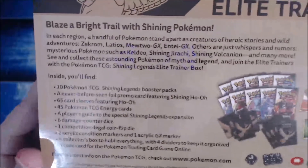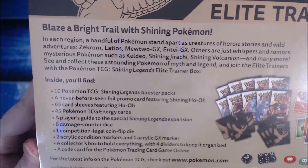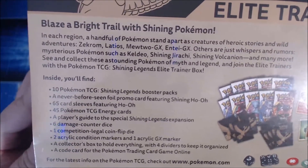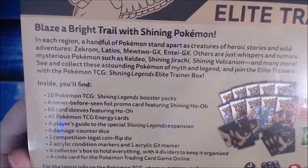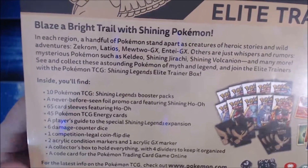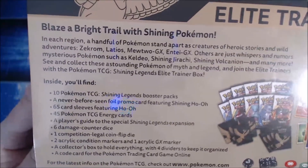Look at that. Blaze a bright trail with Shining Pokemon. In each region, a handful of Pokemon stand apart as creatures of heroic stories and wild adventures. Zekrom, Latios, Mewtwo GX, and Tay-GX. Others are just whispers and rumors. Mysterious Pokemon such as Keldeo, Shining Jirachi, Shining Volcanion, and many more. See and collect these astounding Pokemon of myth and legend, and join the Elite Trainers with the Pokemon TCG Shining Legends Elite Trainer Box.